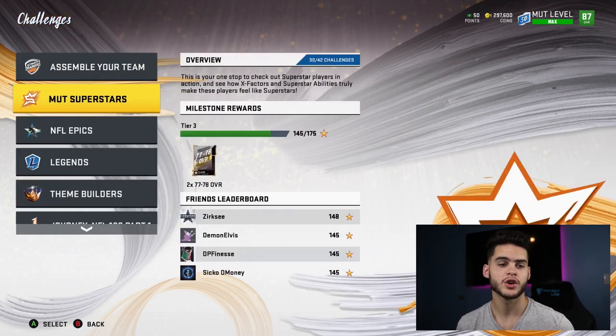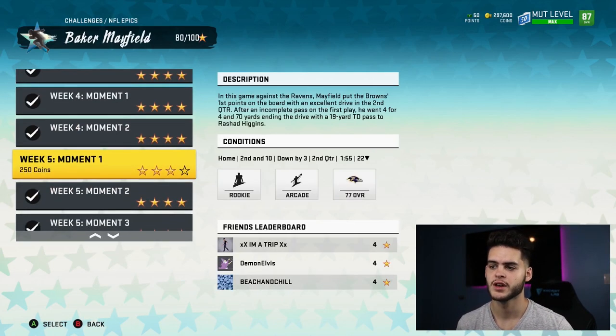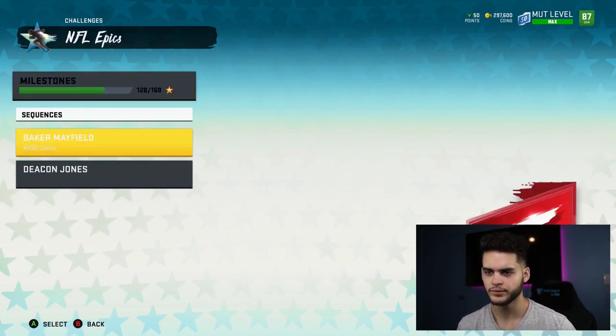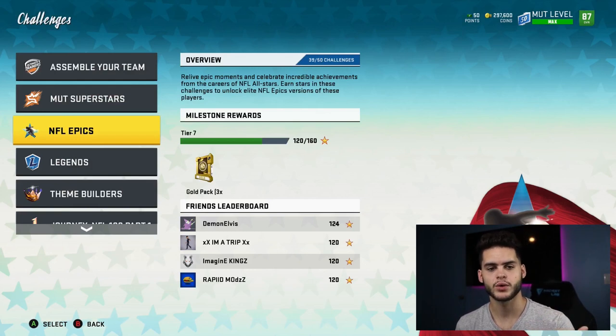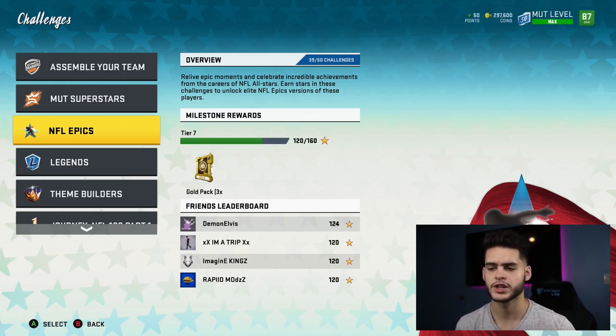So you're already working with, say, a 90 Pat Mahomes or a 90 Stephon Gilmore. For NFL Epics, you need 120 stars — I recommend you play a lot of these on two to three stars to make it a little easier. If you get 60 stars you get 120, which gives you a free Baker Mayfield and a free Deacon Jones. So now you're rocking Stephon Gilmore at corner, Marshon Lattimore at corner, Baker Mayfield at quarterback, and Deacon Jones at defensive end.